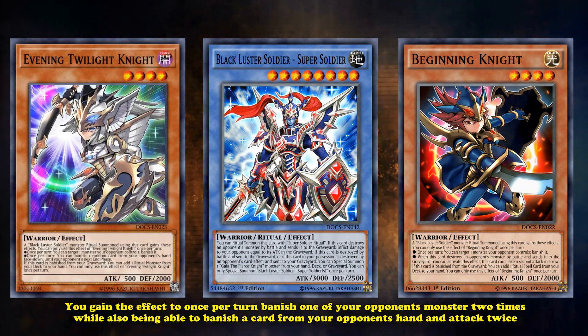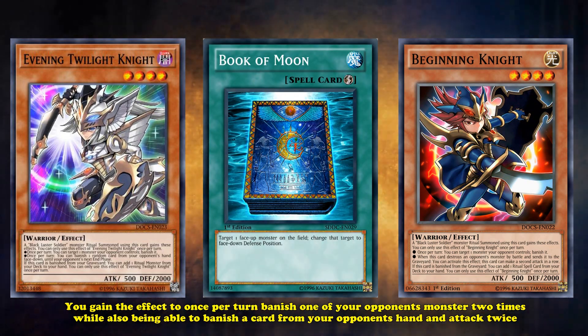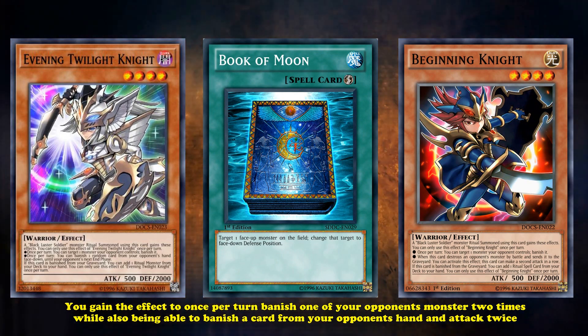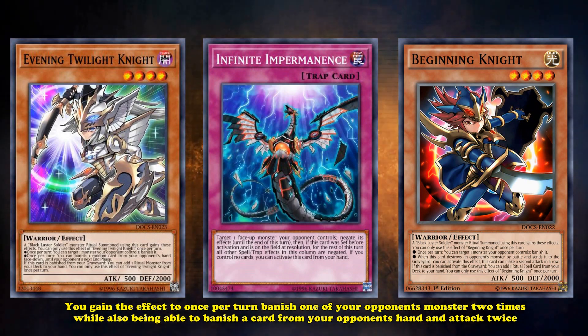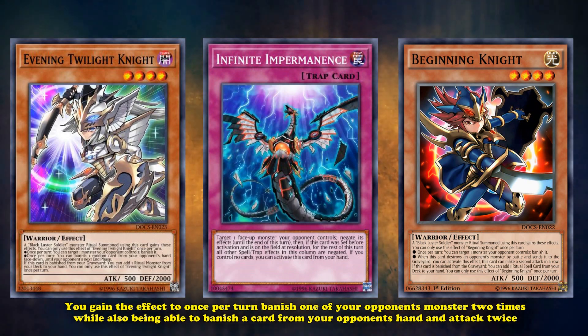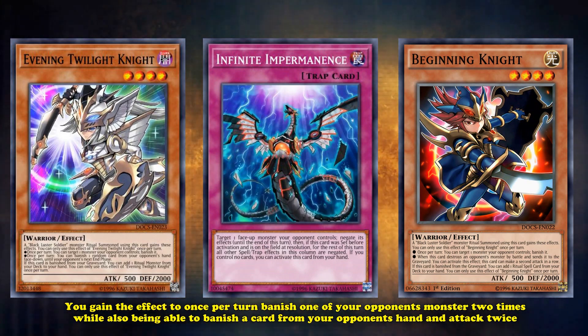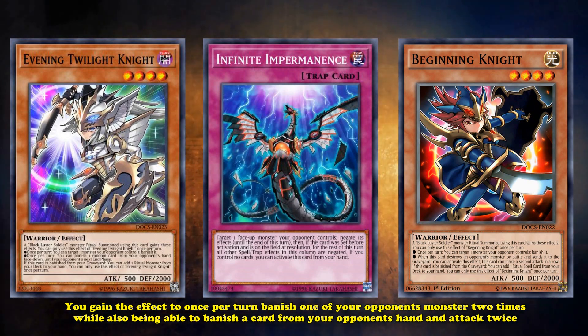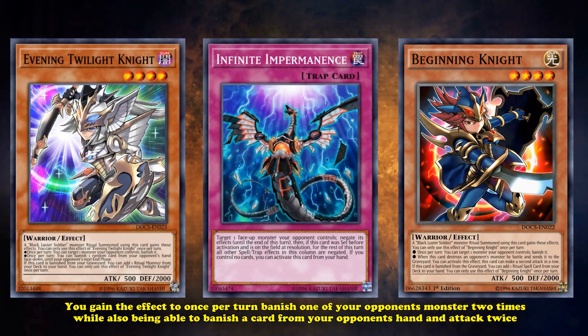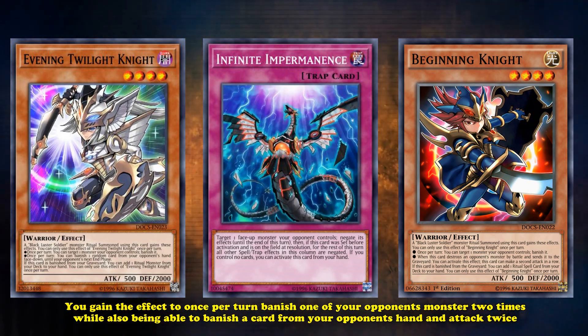You'd kind of need that to happen because it's incredibly vulnerable with almost no protection and will lose all those lingering effects if it's simply flipped face down. But since they are lingering effects, your opponent can't negate them by negating the card itself with something like Infinite Impermanence — they'd have to negate the individual effects to stop the banishes. It's a pretty interesting granted effect and even saw play in a Super Soldier Necros deck back in 2016.